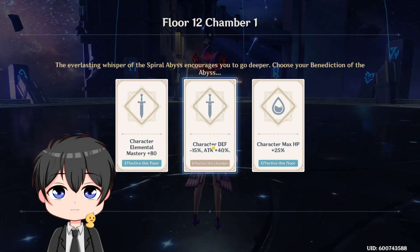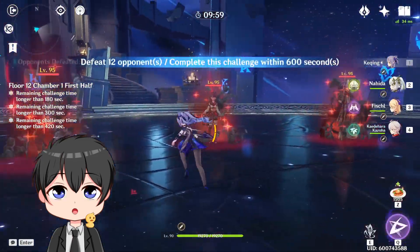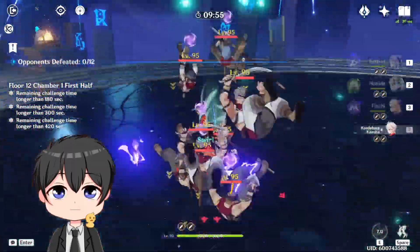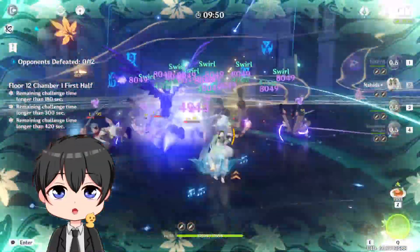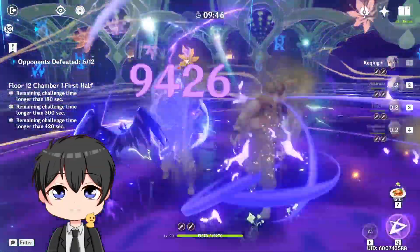So we're now here on floor 12 of the Abyss. Let's grab the attack card. You're probably wondering why I'm not using a healer — no need for a healer when you do damage, am I right? I need the Nahida E. Nahida E, that's Q. I was kind of a little scuffed there in rotation, but we should be fine.